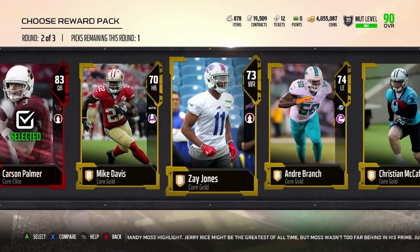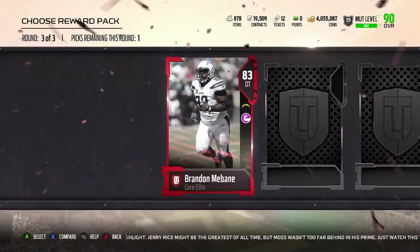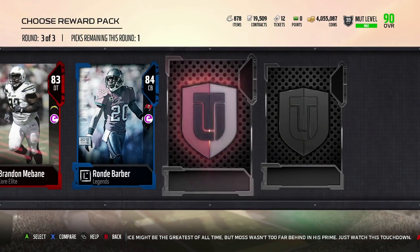Here is the gold round in the Legend Fantasy Pack. There it is — the second selection. And for the elite round, let's get — yes — 84 Barber. Awesome.